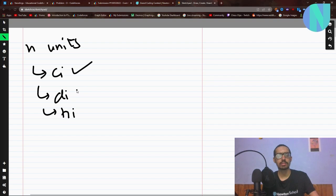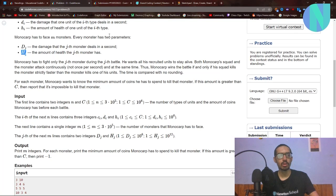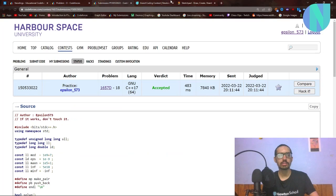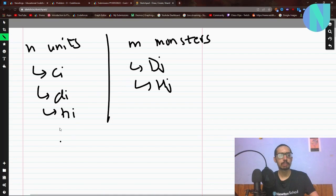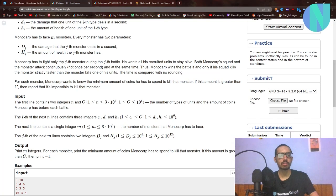c_i is the cost, d_i is the damage, and h_i is the health of the troop. We are also given M monsters — the j-th monster has health h_j and damage d_j. And C is our total number of coins.